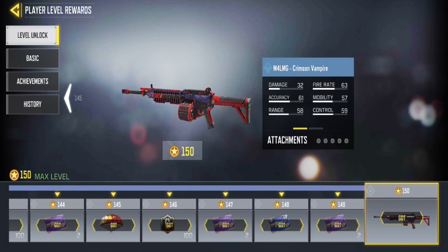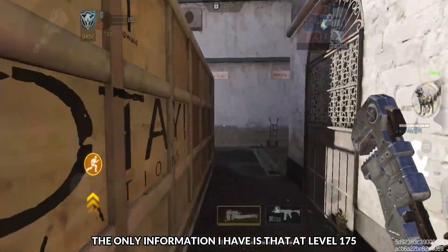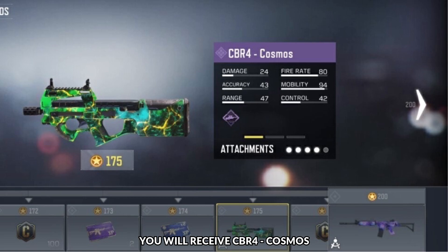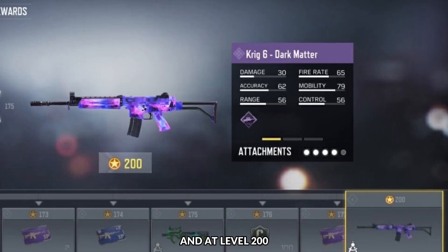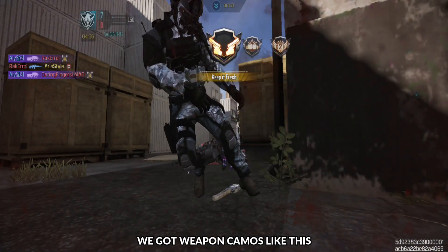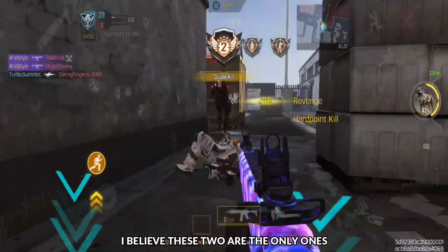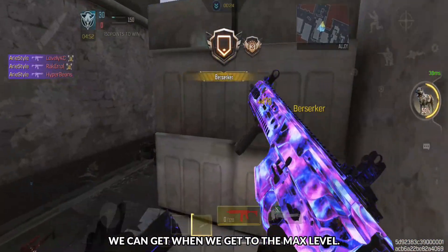For the time being, the only information I have is that at level 125, you will receive CBR for Cosmos, and at level 200, you will receive Krieg 6 Dark Matter. We got weapon KMOs like this before playing the zombie classic. I believe these two are the only ones we can get when we reach the max level.